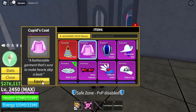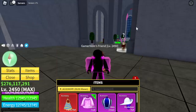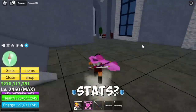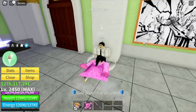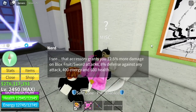There you go — Cupid's Coat, a legendary one. It still looks cool! Now let's check the stats. If this accessory looks really cool but the stats are not that good, I won't be using it. So let's check it out — I see that's about 12.5 percent more damage.